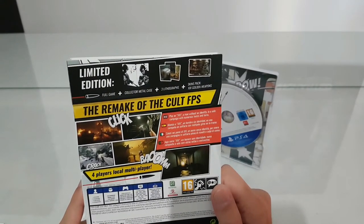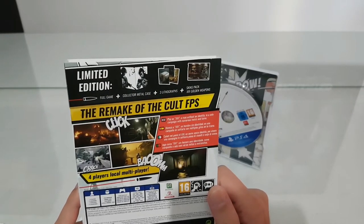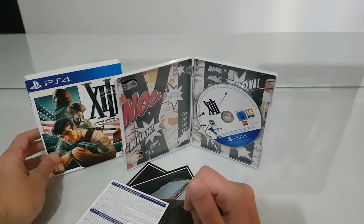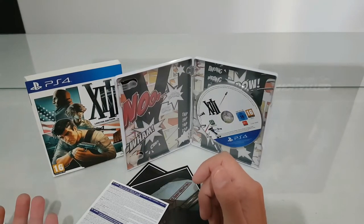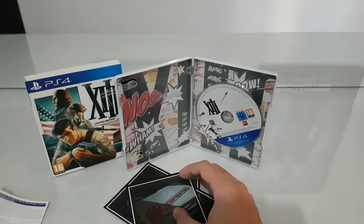So that's what's inside the limited edition: we have the game, the collector's metal case, 3 lithograph cards, and the golden weapon skins. The game is a first-person shooter.